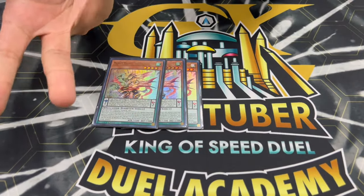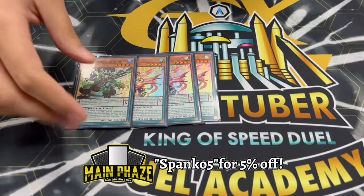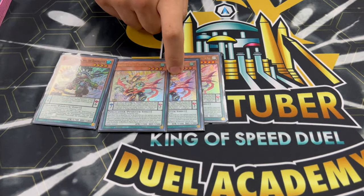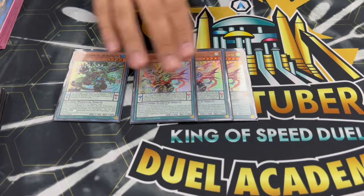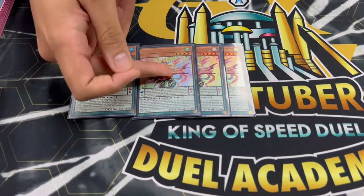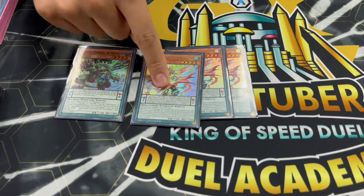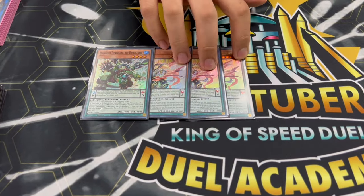We're not playing the full Draco Slayer build — this is a pure build — but we are playing a small Draco Slayer package: three Majesty's Pegasus and one Dynamite. Dynamite is really good as an extender; it's a scale two and always treated as a Magispecter card, which is really important. Its effect triggers when special summoned by Draco Slayer or pendulum summoned, so if you can't pendulum summon it you can still get it through that effect.